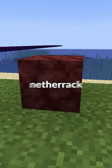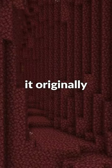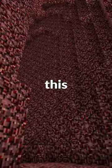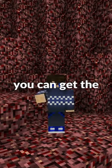Minecraft Netherrack. The texture for Netherrack changed during an update, but did you know you can still get Netherrack to look like how it originally did? If you're an OG Minecraft player, remember when it looks like this. To get this, all you have to do is go into your resource pack folder and put on the Programmer Art Texture Pack, which is there in almost every version of Minecraft. Once you put it on, you can get the full Nether experience for how Netherrack originally looked like.